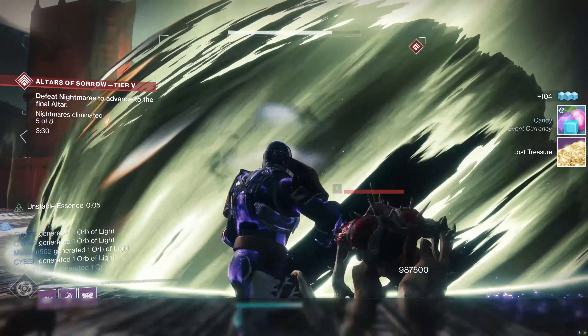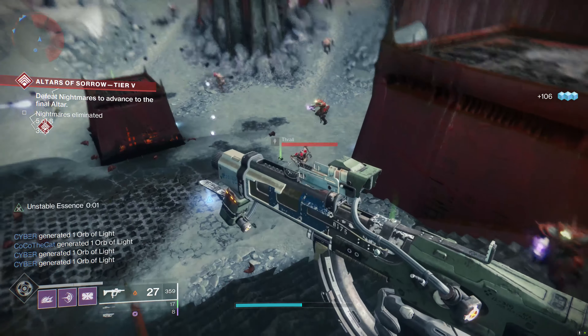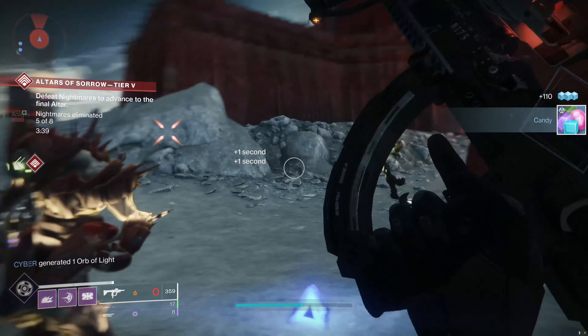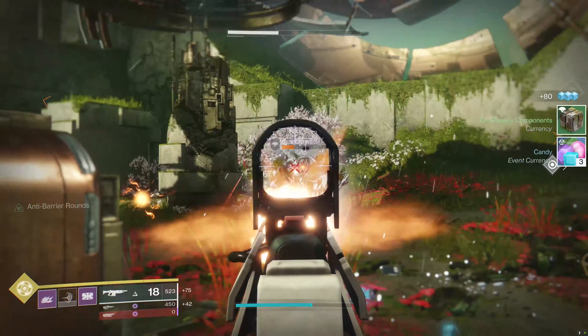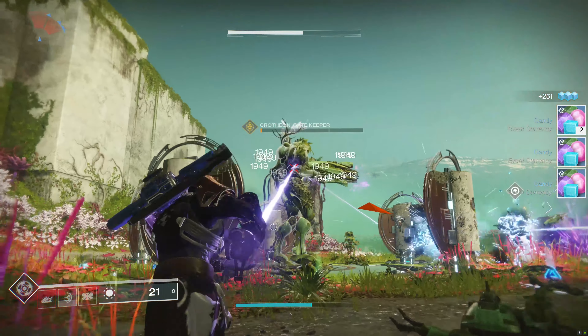Finishers! Press the button when the enemy is on low health, they die in one really cool animation. Pretty cool. There's also some armour mods that interact with finishers, giving you ability energy or ammo, etc. The new arena mode, Vex Invasion — it's pretty cool the first couple of times. After that, it's basically just a way of getting loads of kills. It's pretty samey; it's literally the exact same every time, but maybe this will change in the future.